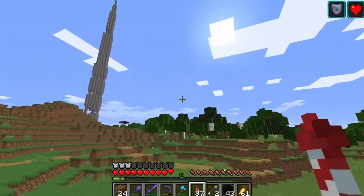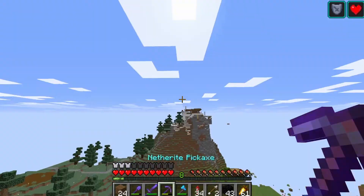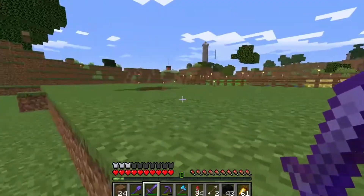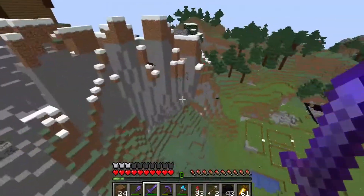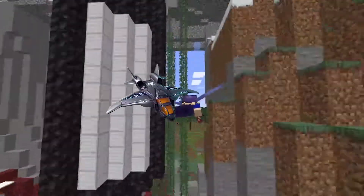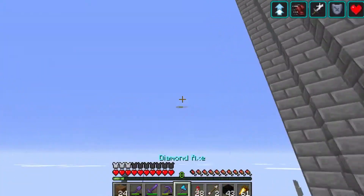I also want to show you one or two more things before we wrap up this quick little server tour. You've got AJ's house over here looking very snazzy. He used to live over there — I think right on this hill — and then he just moved. I think he secretly watches his old house, he doesn't tell anyone. He's got like the honey farms, the villager farm which is really big, his tower, and he just kind of moved over there.